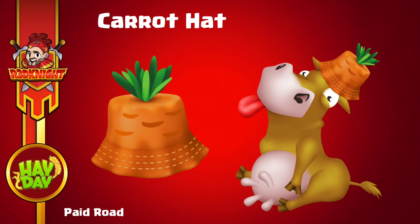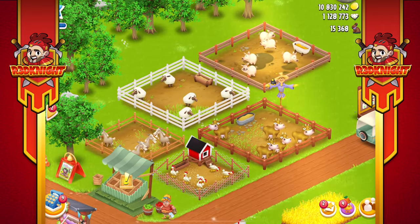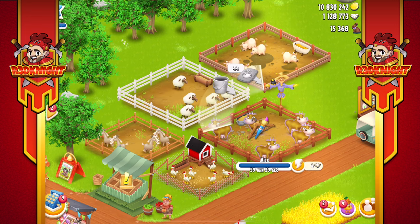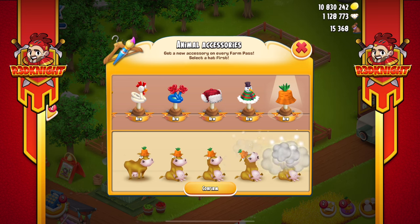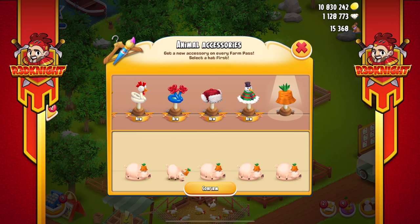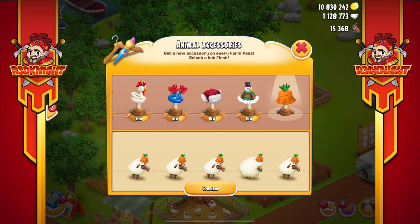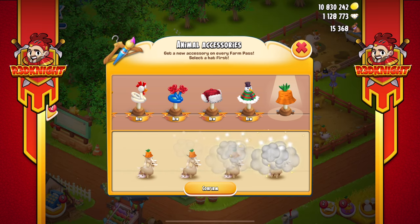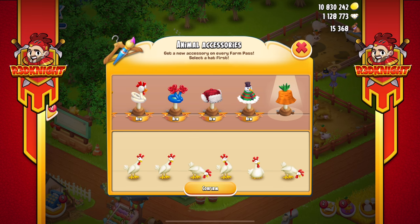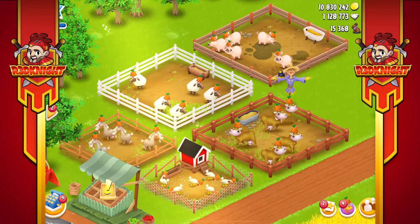Now we have the carrot hats, which are for your livestock — cows, sheep, pigs, etc. I wish we had clothing for other animals too, but for now it's just the livestock. In the dev build I've got all the livestock pens ready. You click on the pen, slide down the brush, find the hats, add it to the animal, and confirm — they then get dressed. The pigs, sheep, and goats all look great; for goats I actually prefer the Halloween costumes. The chicks look cool too — I like the way they move their heads. Those are the hats for the animals.